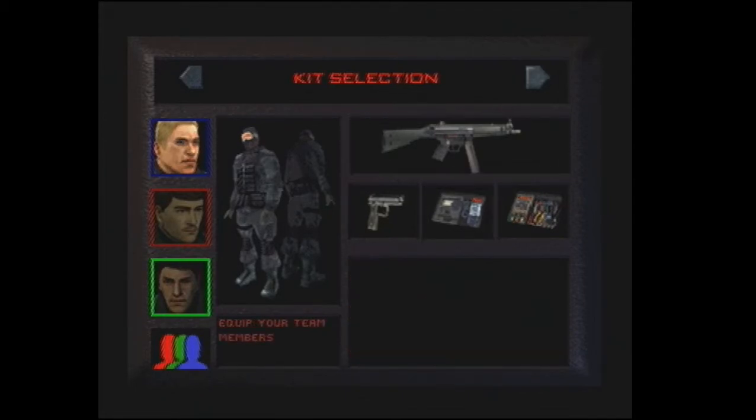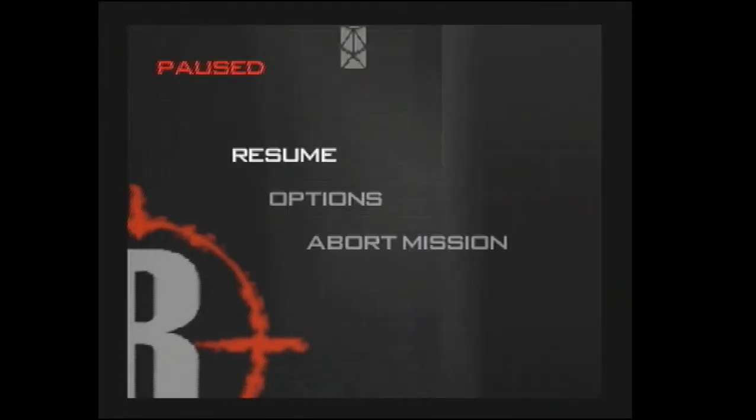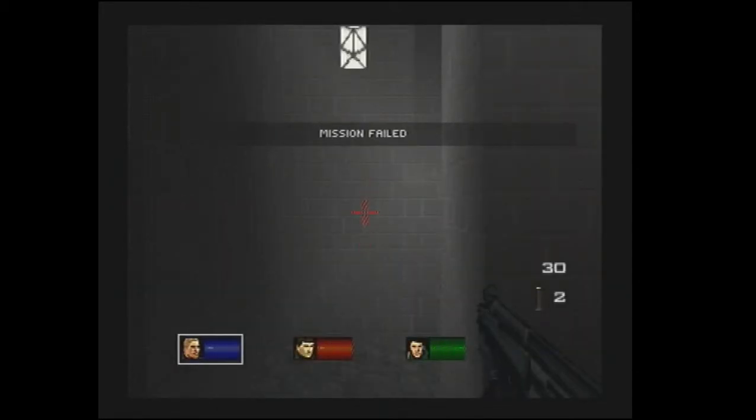I'm just gonna get cheats, remove terrorist quickly. I'm not gonna use any other cheats - just remove terrorist - although I know there is a cheat code for unlocking all doors, but that's not really what I want to do. Full health, hostage cannot be killed - no, no, no... no terrorist, there we go. And now the mission is failed because we apparently killed them all.